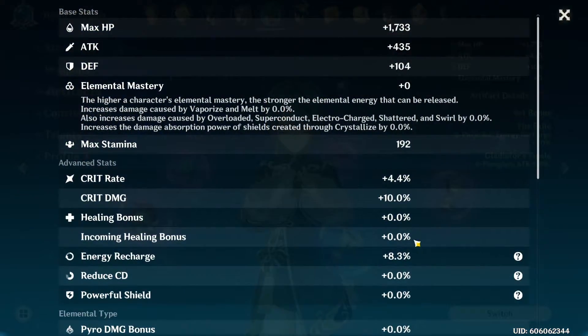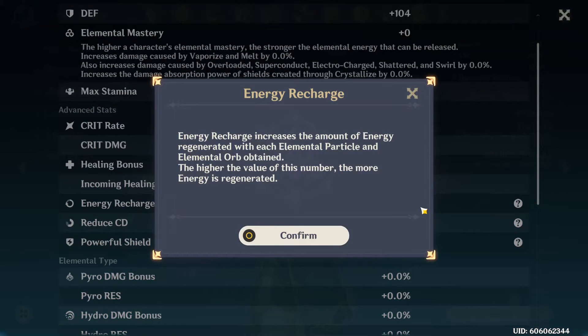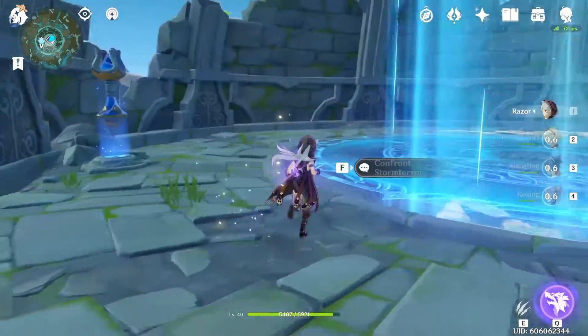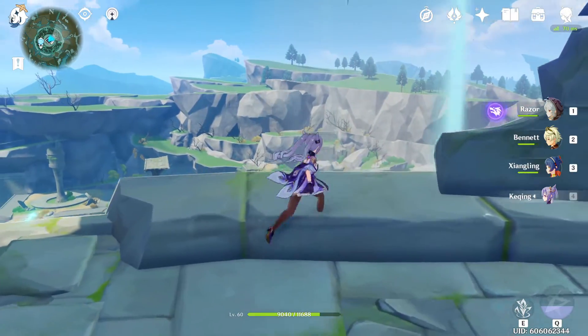Energy recharge recharges by orb potency. How strong the orb that you receive — from the energy recharge percentage — will dictate how fast your ultimate ability will replenish. That's literally all it means. So please learn the game. Don't trust the YouTubers — they are literally talking out their asses.